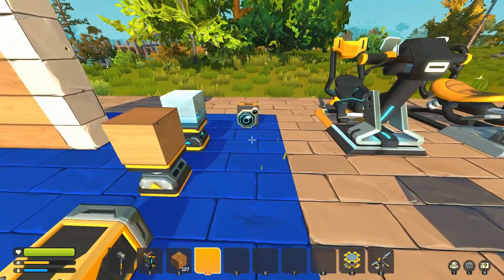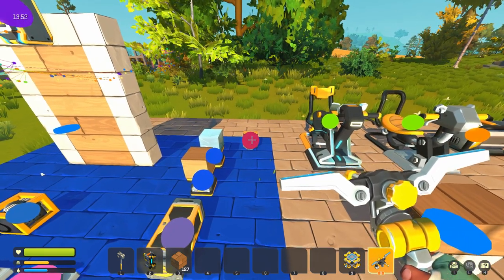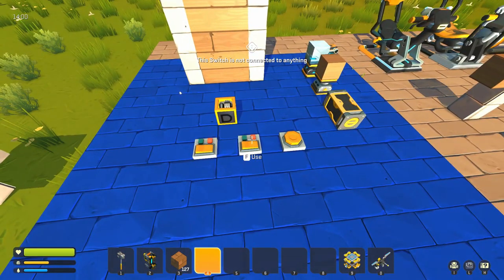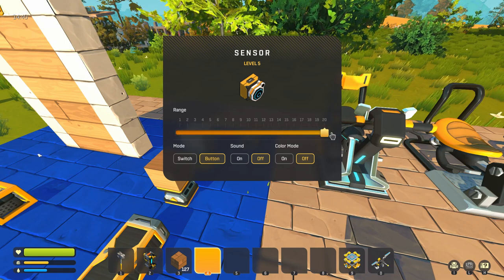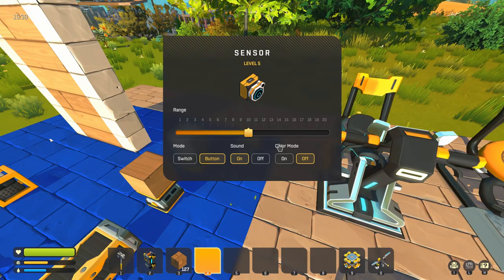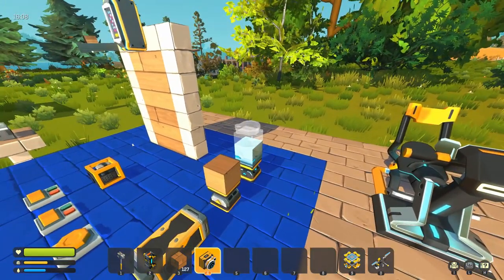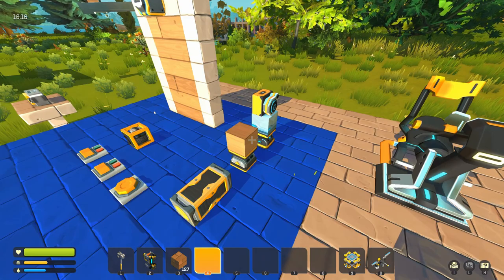Moving on — we've got the sensor. The sensor is a very important thing, another kind of logic setup. Unlike a timer, it can't receive a signal, it can only send the signal out. The sensor gets hooked up to things like logic blocks, controllers, or anything that acts as a switch. The first thing you'll see is the range, measured in blocks — it starts at one block and goes up to 20 blocks. Underneath that is the mode, which can be used as a switch or button, emulating what we have here. Then we have the color mode, which is only unlocked once a sensor is upgraded to level five. Once upgraded you get the full max length as well as the color mode function. The color mode is really useful — once you start using it, you can use a sensor for multiple functions.